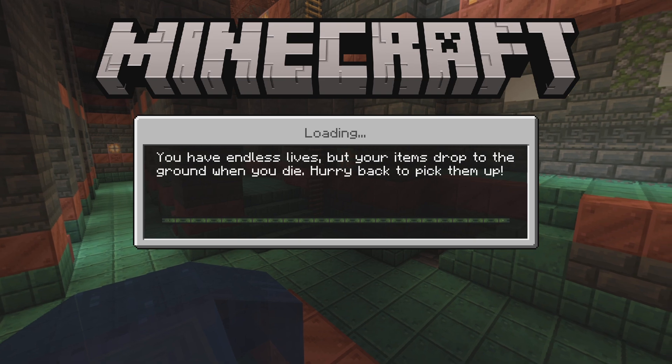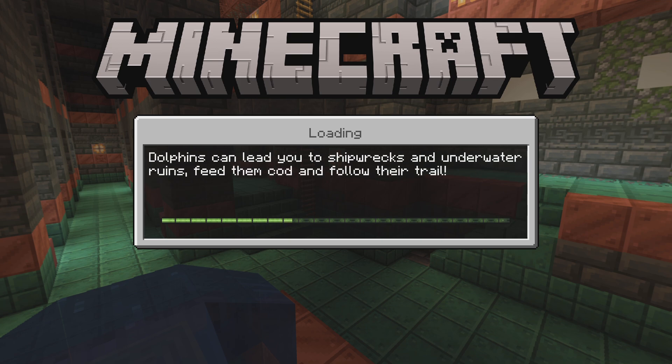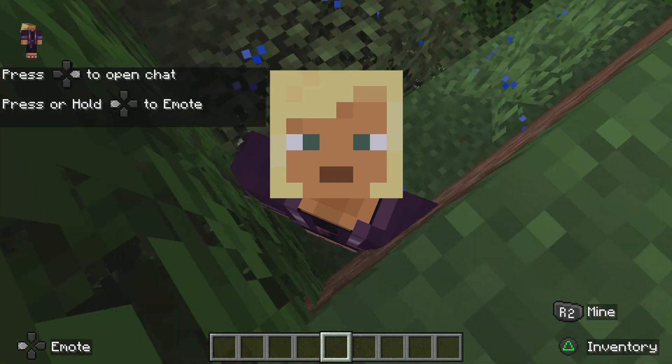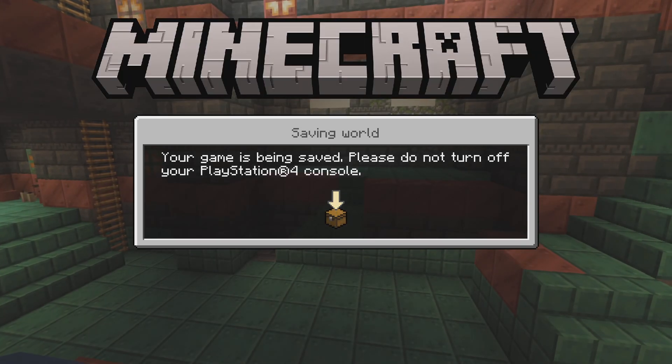Loading resource. Player view. Press wireless control or right button to open chat. Press or hold wireless control or left button to change mode.